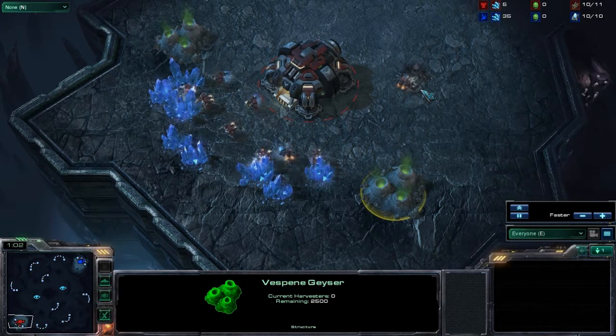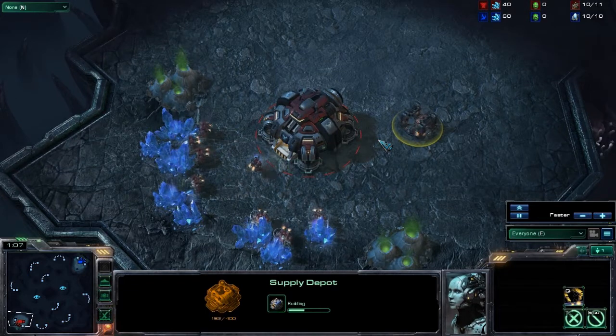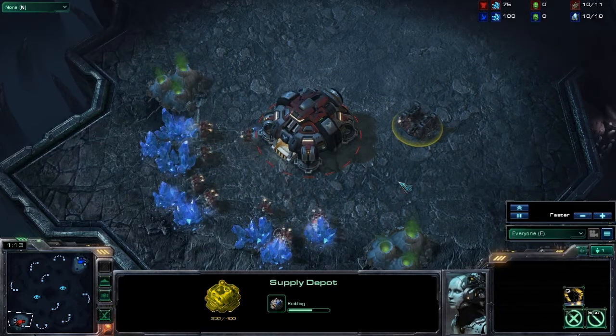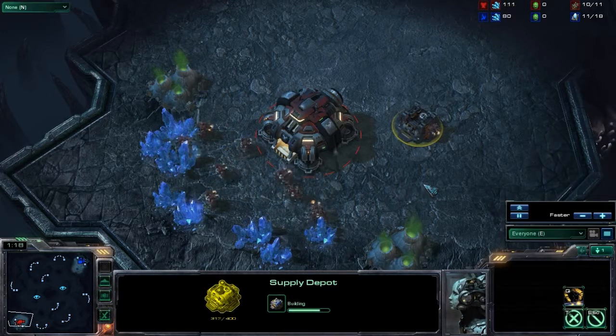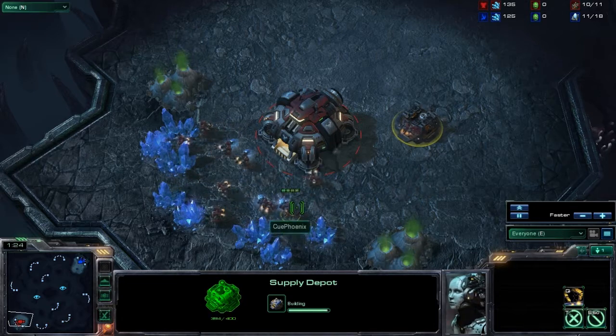Worker units are also used to build buildings, such as the supply depot. Buildings are used to build more units or to enhance units that are already in the field. The basic flow of a game is a player uses units to build a base, uses that base to build an army, and then uses that army to attack the other player.